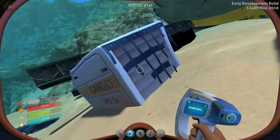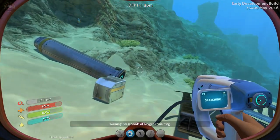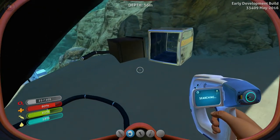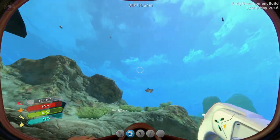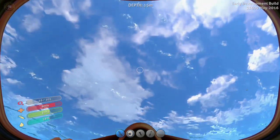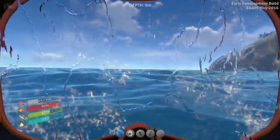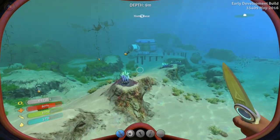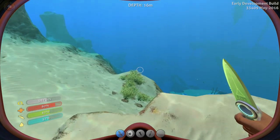Nothing in these cargo boxes. We're just going to go straight up. Saving our life raft was worth it for a bit — at least it gave us some options. And these creatures are really annoying. We're definitely going to need a secondary oxygen tank because it's not going to take us deep enough here. Or a sea glide, that would be nice.